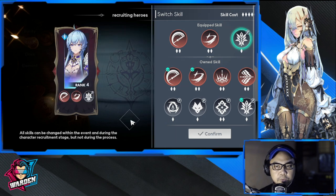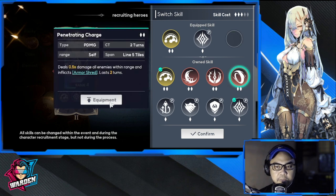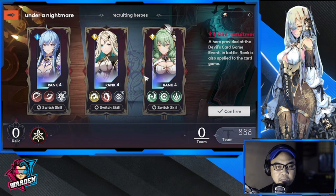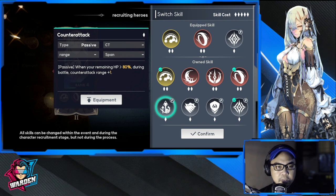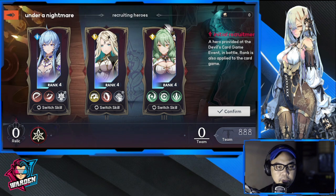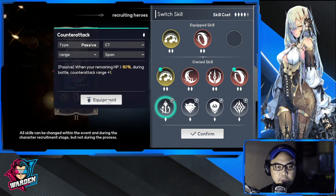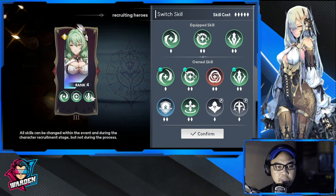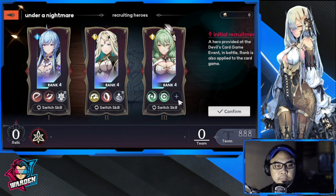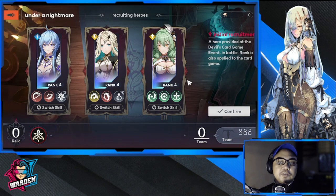I'm going to switch skills to ones I'm used to. Switching skills for Gabriel — going to unload, equip, and confirm. And then for this character, switch skills and select the ones I want to use. Once you've customized everything you can confirm your team and head in.